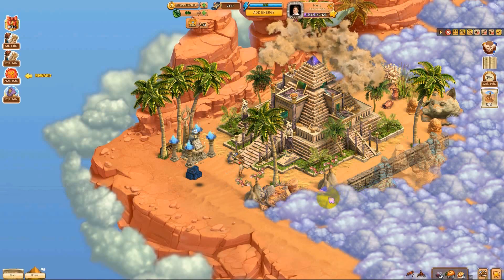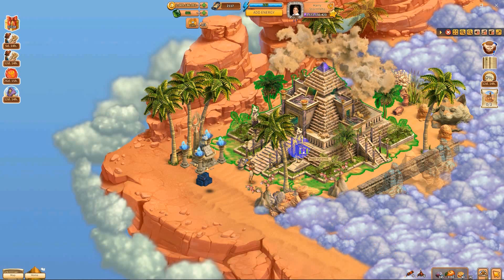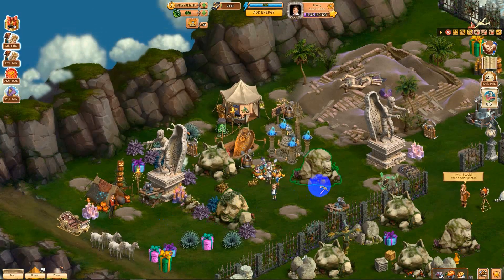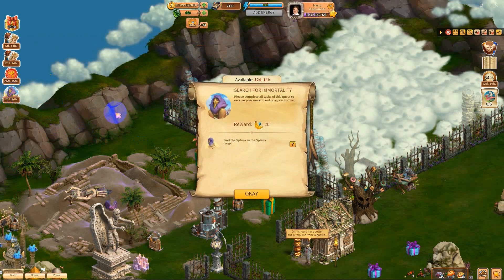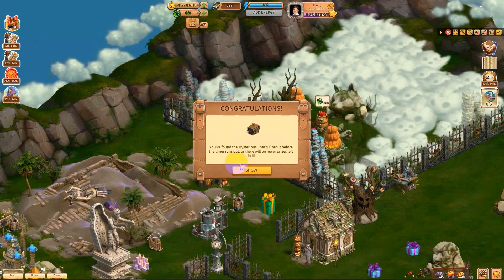We have a whole other thing to do - I'm sorry, I wiped that out. Klondikers, I'm sorry I didn't read the story - I didn't know this was here. We have this to do yet. Let's open sesame, remove it. You found the mysterious chest - open it before the time runs out, or there will be fewer prizes left in it. What do I have to do?